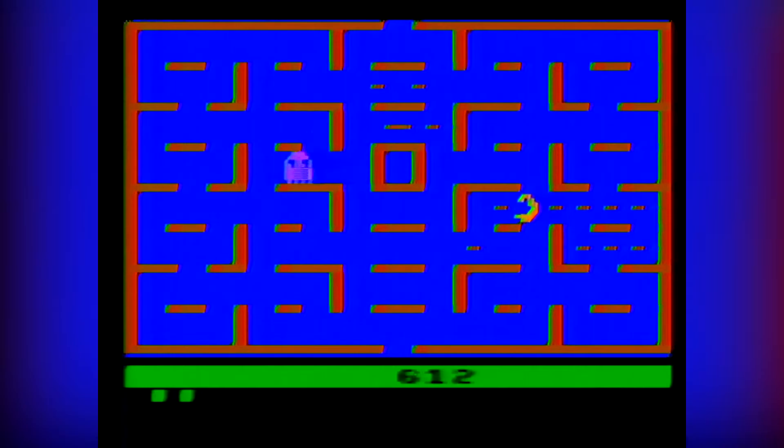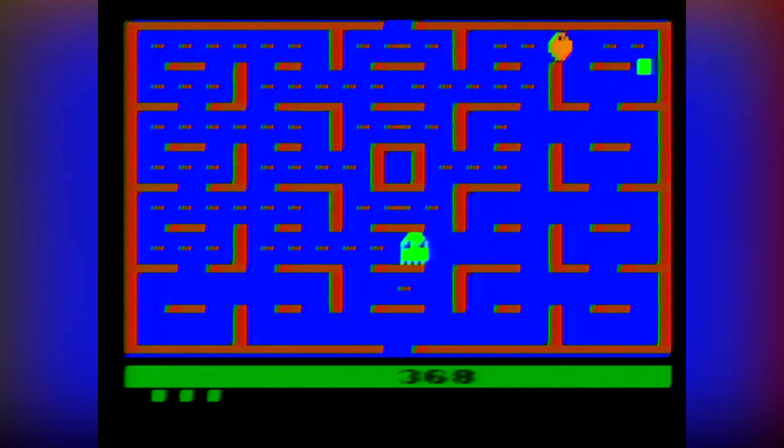The goal in Pac-Man is to eat all the dots on screen, then you move on to the next round, and so on, until you lose. You lose by being eaten by a ghost. You can protect yourself by eating a power pellet, which makes the ghosts flee, but you can also eat the ghost for bonus points.